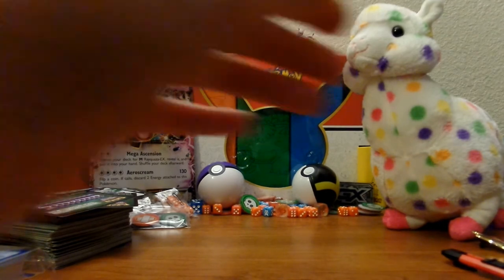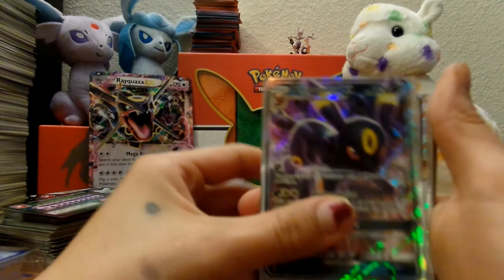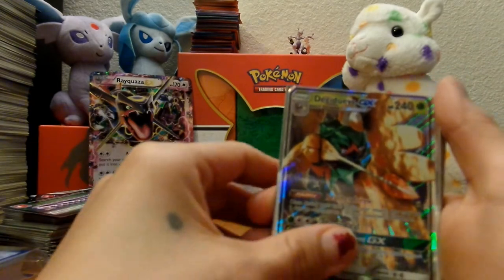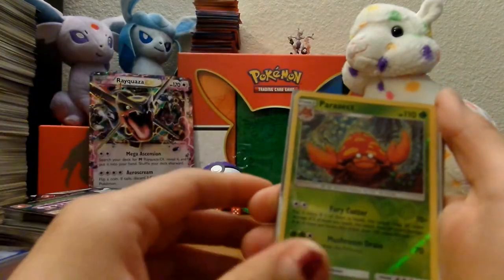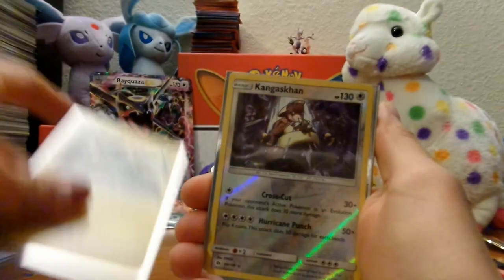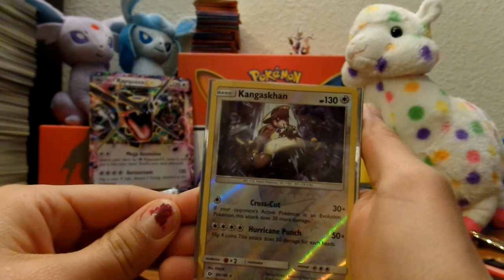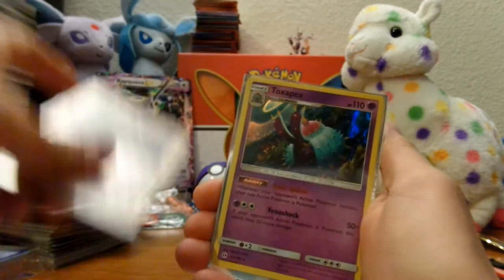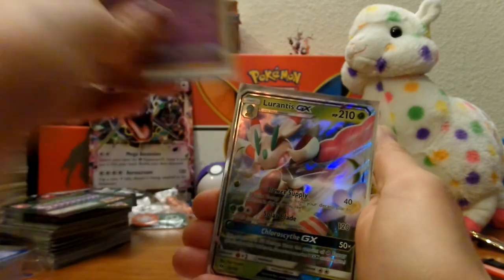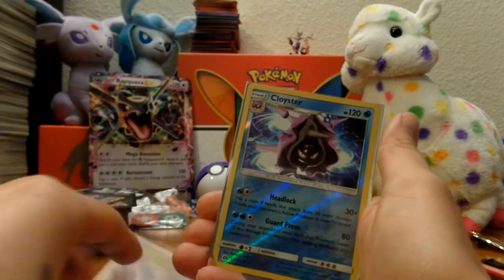Compared to all the other pulls, that's alright. Recap: we got an Umbreon GX, Decidueye GX, Parasect, Toxapex, Vikavolt — I butchered this name so bad earlier — a Kangaskhan, another Toxapex, a Lurantis GX, and a Crabominable. Pretty decent pulls, I have to say.